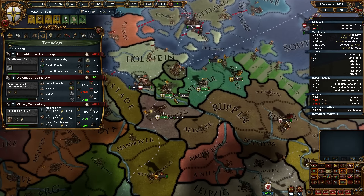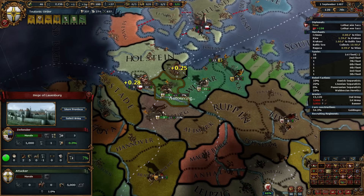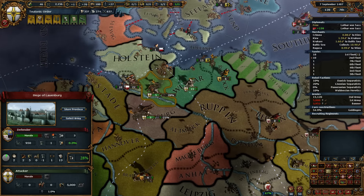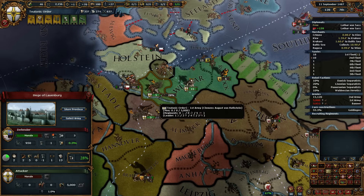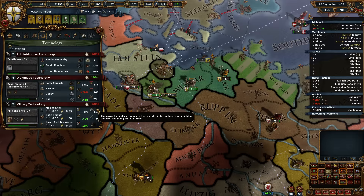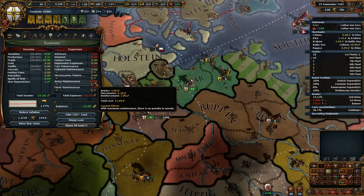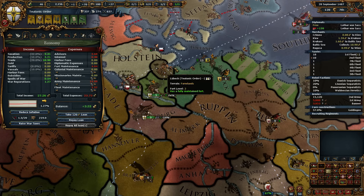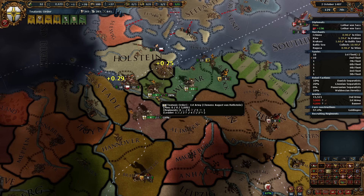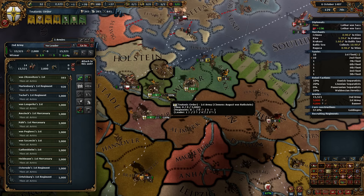We'll peace these guys out first so that we gain a bunch of prestige. That will offset some of the aggressive expansion impact we get from taking land inside the Empire. It's a very minimalistic cost here, considering most of our infantry are mercs. We still pay more for mercs than for our army, and our army is almost all artillery. Merc frontline, artillery back row. I like it a lot.